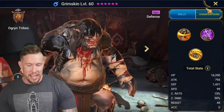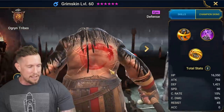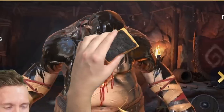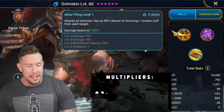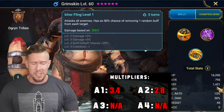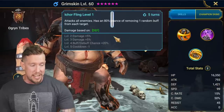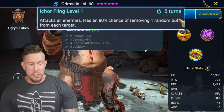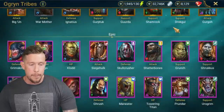Next up we have none other than Grimskin. On his A3 ability, it hits hard — it's a 3.9 multiplier with 1,421 base defense. Very, very good base defense for an epic champion. We're used to seeing 1,100 to 1,300; there's not that many epics over 1,400 on base defense, and with a 3.9, plus a 100% chance when booked of removing a random buff from the target, his A3 is actually a really hard-hitting ability. Not a lot of people realize that.